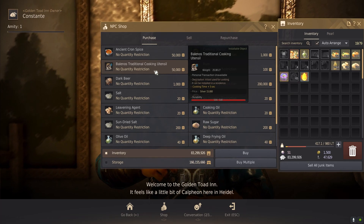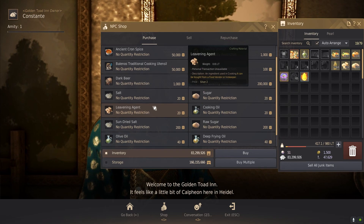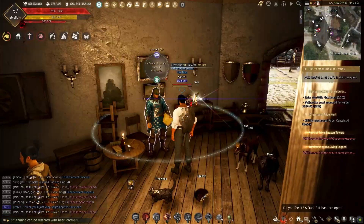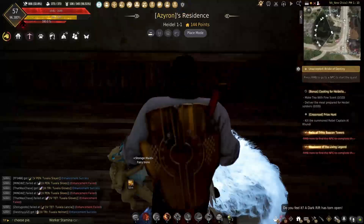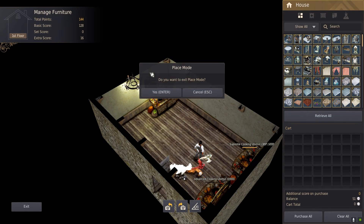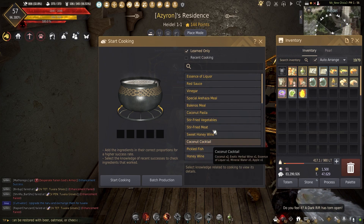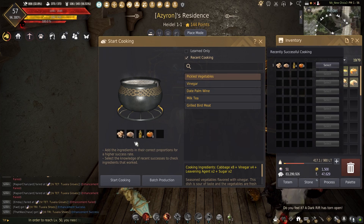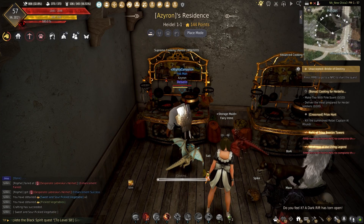In his shop you'll also have other basic items that you can buy that you'll need for recipes. In order to be able to cook, you're going to need a residence. You come in, go to place mode, place down your cooking utensils, and then simply click on it. Anything that you've recently cooked is there, anything that you know is there, and you literally just click on it, put the ingredients in, and start cooking. It's really that easy.